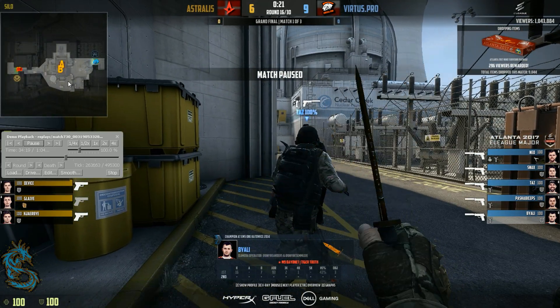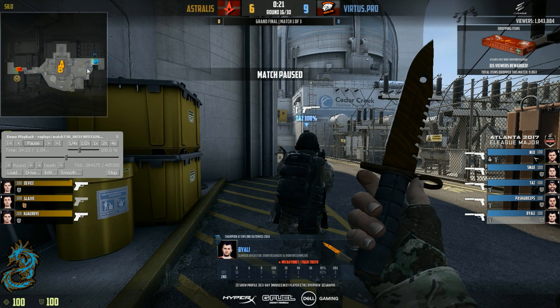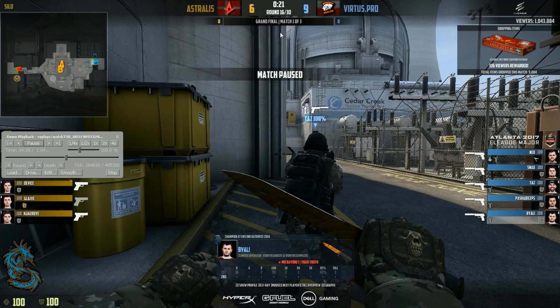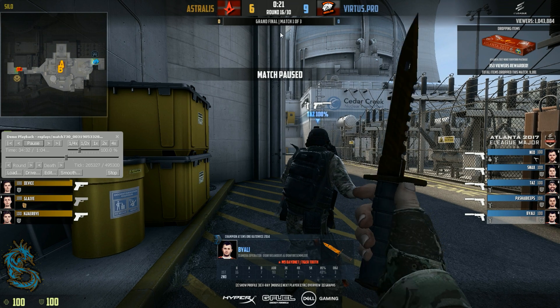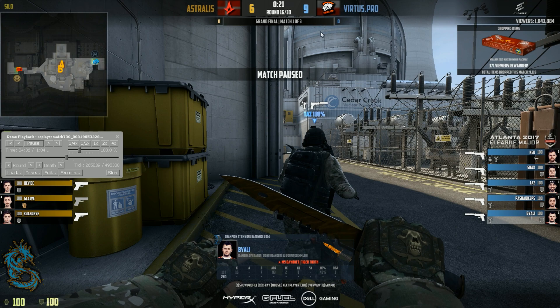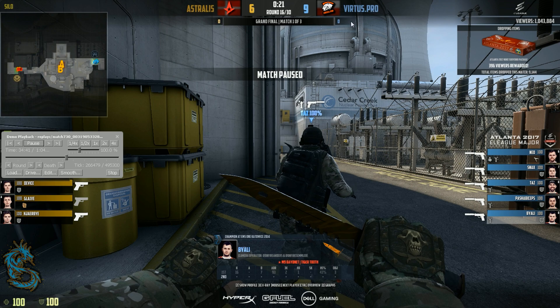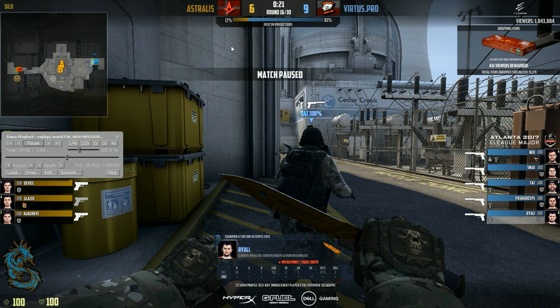Essentially all three maps they chose when they met were the same. However, the difference when they played Nuke was that the teams were on opposite sides of the map. Virtus.Pro started on CT side and Astralis started on the opposite side. I'm going to assume that Virtus.Pro is very dedicated in studying their opponent, so that basically ended with Virtus.Pro body-bagging Astralis the second time around.